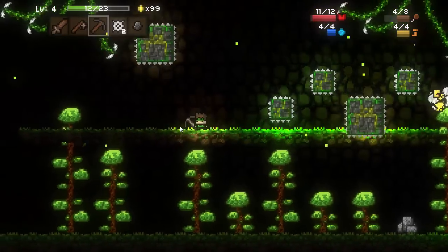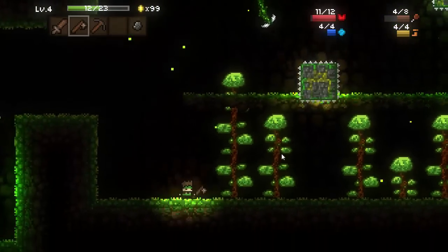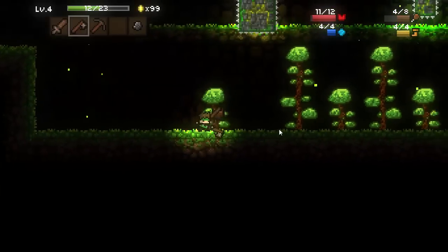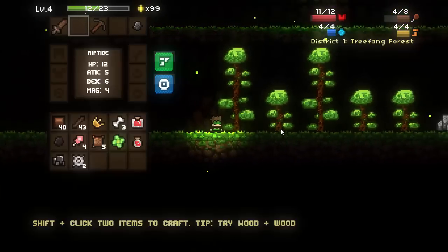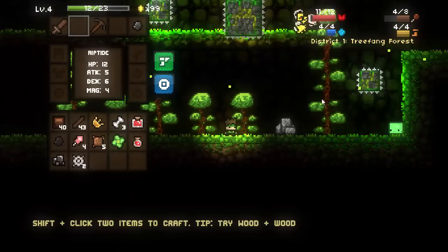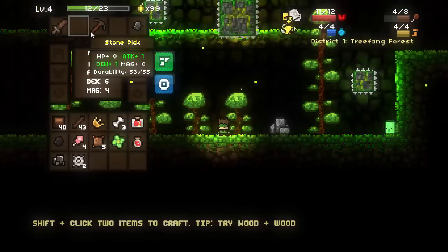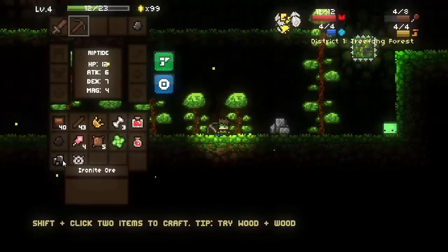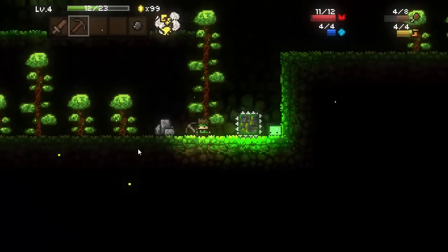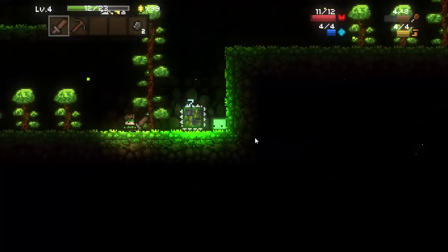With this stone pick we can actually mine the rocks and get ourselves some ironite. That ironite will be very useful for crafting the ironite pick and mining more ironite and crafting some armor. Our axe just broke there, which is fine - we have enough sticks and wood to last a lifetime. We got monster pellets and monster hides from those enemies, and those can be used with some ironite to craft ourselves some armor, as well as the monster bones.